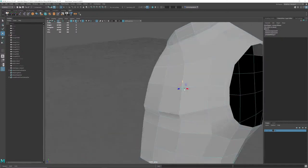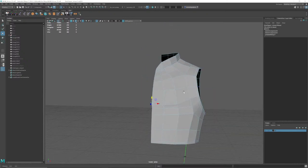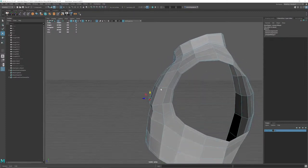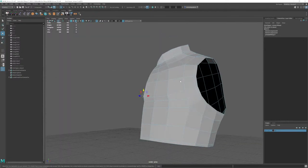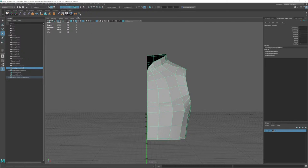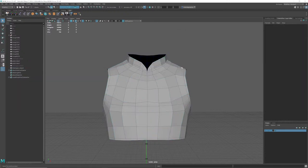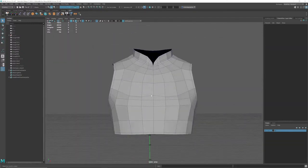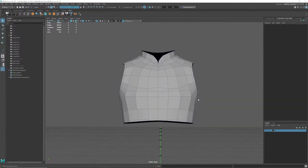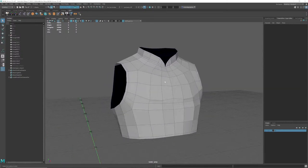ZBrush is much better than how I'm doing it here. I'm not moving screen space, I'm moving world space. So as I fix one angle, it breaks another angle — that's 3D modeling, basically. But if I pull this up a little bit, we're starting to suggest this kind of chest piece. The full execution will happen in ZBrush to actually pull out that detail. And when you look at the baked version in Unreal Engine later, it'll look like that. Then I mirror and merge.